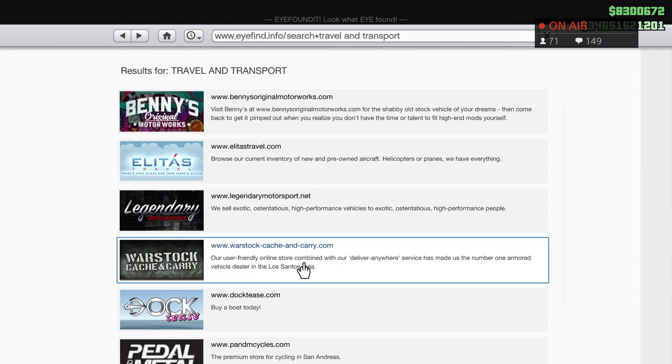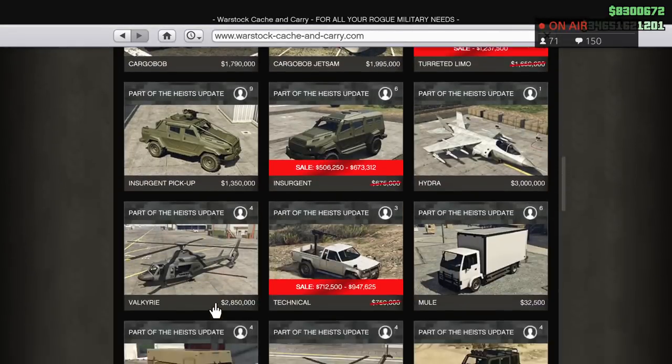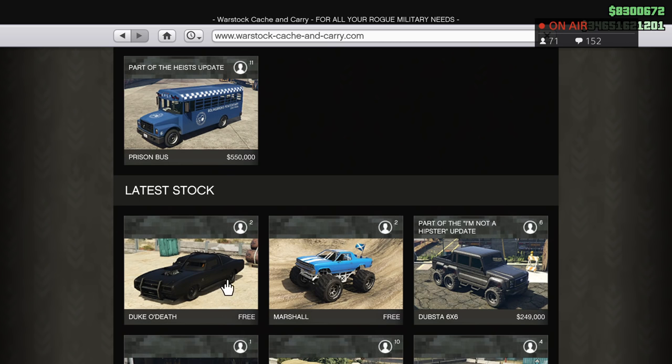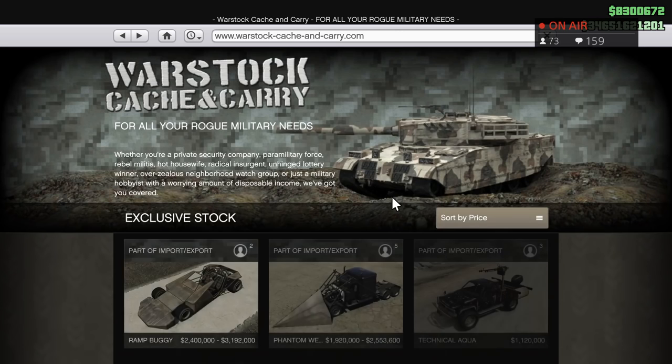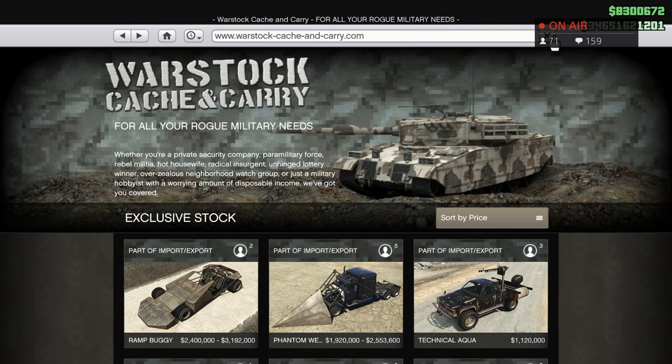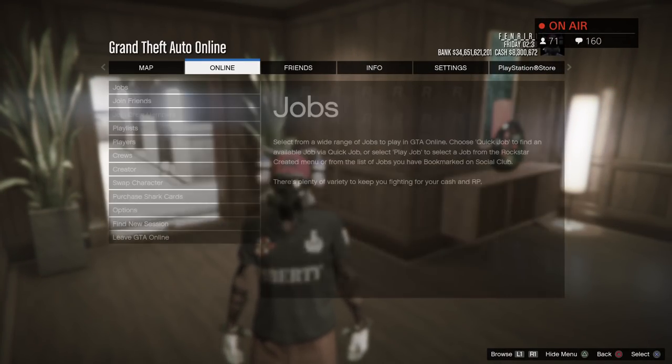The Duke of Death is definitely out. If you want to purchase it, you need to go to Warstock. Scroll all the way down and you'll see the Duke of Death in the front slot right next to the Marshall — pick it up for free. But if you're not a returning player, you have to buy it. I'm not too sure of the price range. Let's go upgrade this car and see what it's all about.